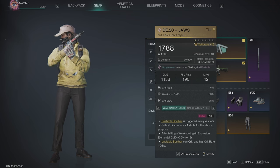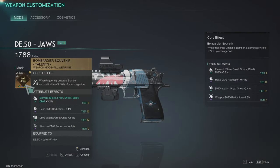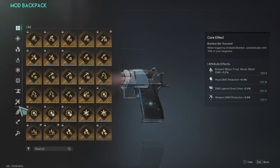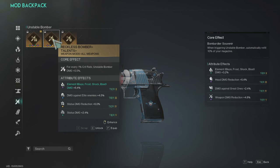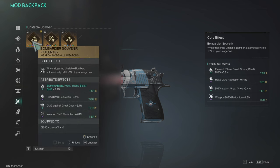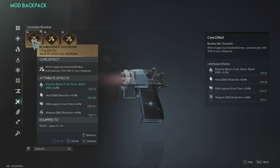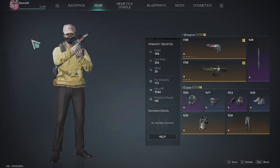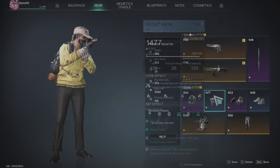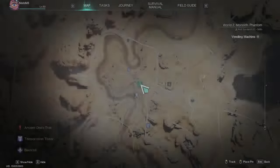Now I'll show you my mods. I'm playing with this mod: when triggering unstable bomber, it automatically refills 10% of the magazine. For this mod to work, you need at least 20 bullets in the magazine, because then it will reload 2 bullets each time it activates. So I set up everything else for this gun around that mod — my magazine capacity is now 20, as you can see, to make that mod work.